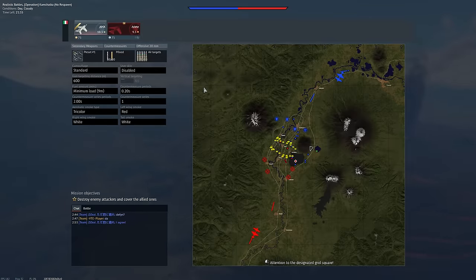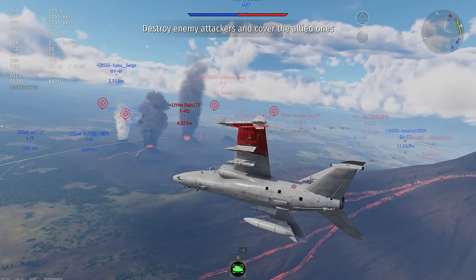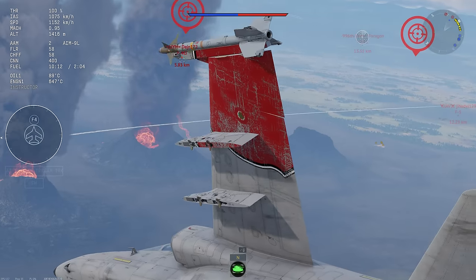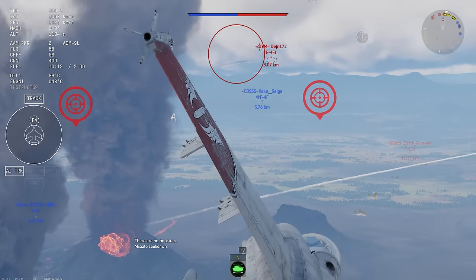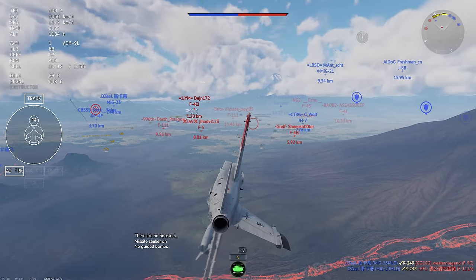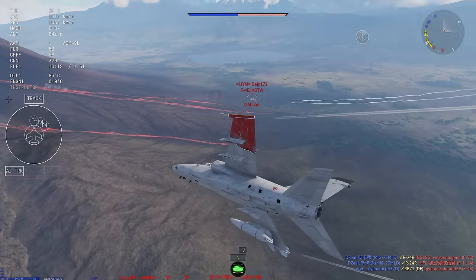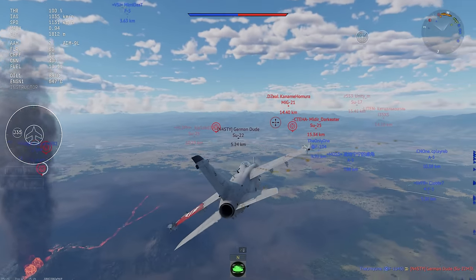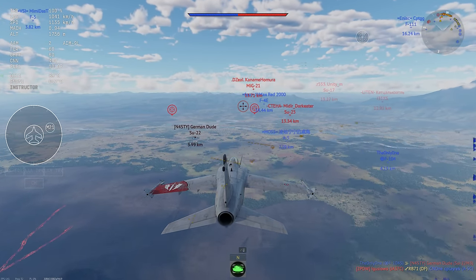Here we are on the Giant Volcano map. You better feel at home on this map because it's all you're going to be seeing for the next three patches, at least if you're flying any type of jet. Fortunately I kind of like the map; unfortunately it's a giant clusterfuck because no one knows where to go due to the position of the airfields. Here's an F-4EJ — we are going to be engaging him, hoping he's not looking forward, but he actually is looking at us. No big deal, we should be able to pull behind him and get a pretty easy kill.